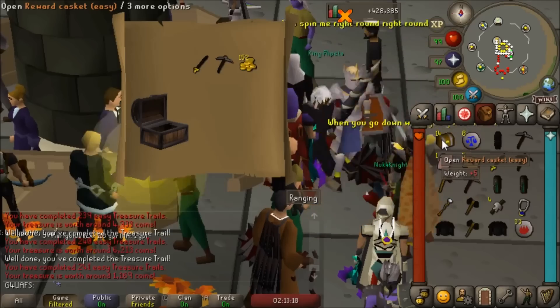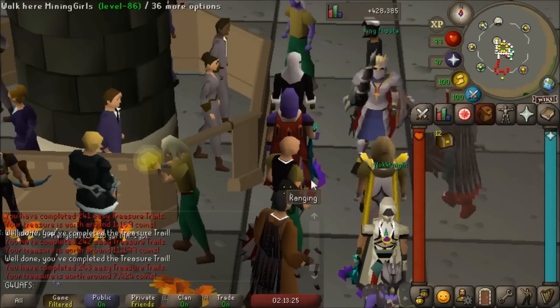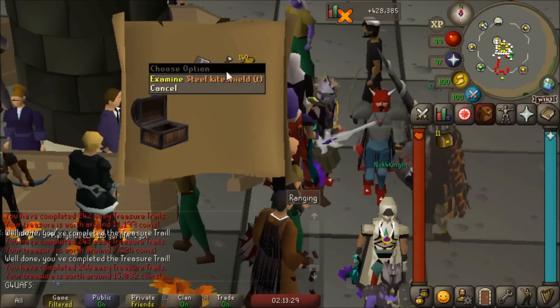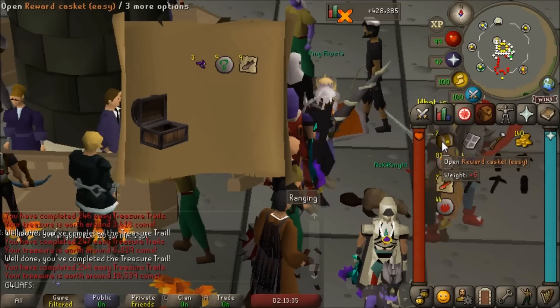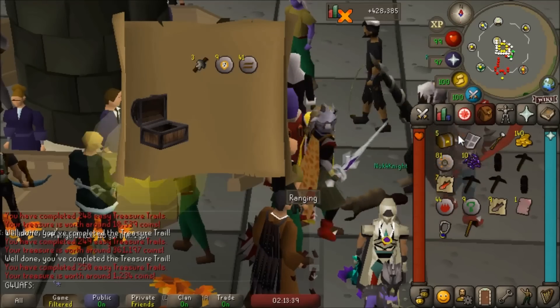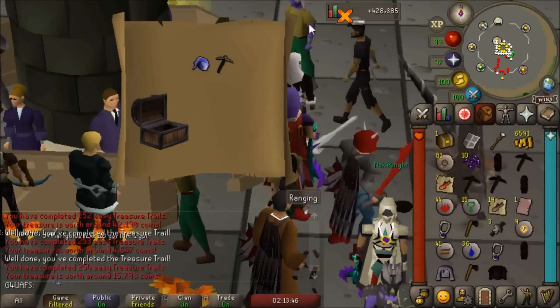I'm getting nervous — we only have 15 caskets left. We haven't gotten jack diddly squat from the new uniques and it's kind of upsetting me, but we're gonna keep trekking on. Steel kite shield T — that looks really sick, that might have already been in the game but it looks amazing. Eight clues — come on, just a cape of skulls, that's all I want. A zami page — that's good. Fire lighters... four, three, Bob the Cat shirt, two.